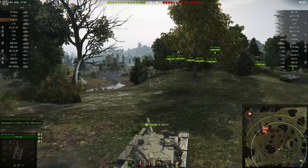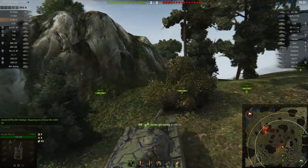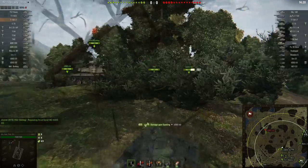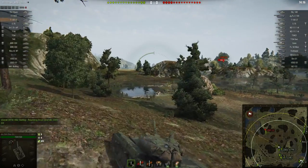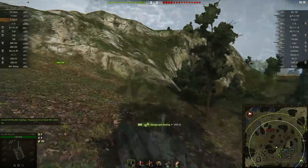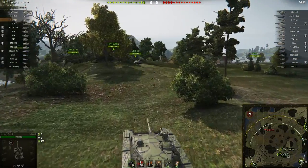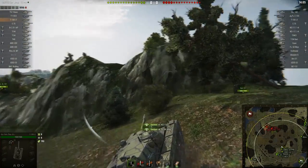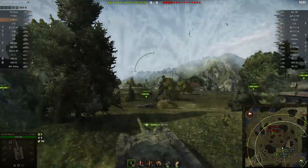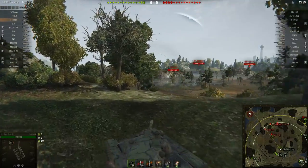Same battle, same replay, different modpack installed in my client. You can see white markers appearing on my screen in the direction of a newly spotted enemy, so that you know which direction from you some enemy was spotted and can react to that. This is also legal — and I would be very happy if this mod was introduced to the client itself, because I think there is nothing bad in this mod.